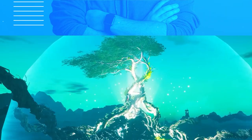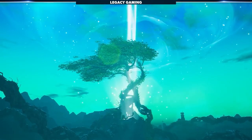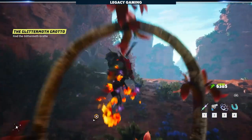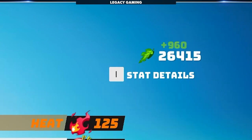Hey there friends, what's going on? It's Kodiak here and welcome back to another Biomutant survival guide video. Today we're talking about Cashola, also known as Green in the Biomutant universe.